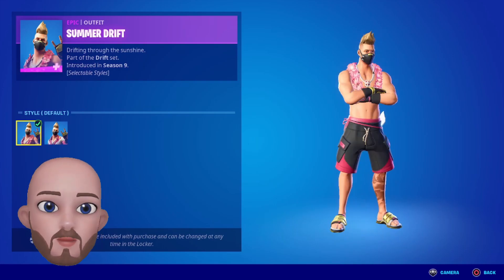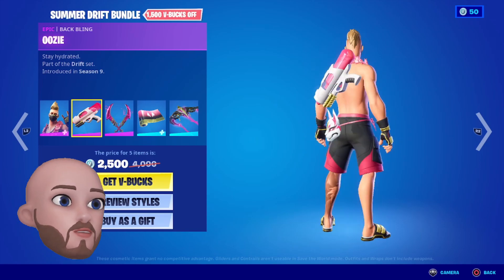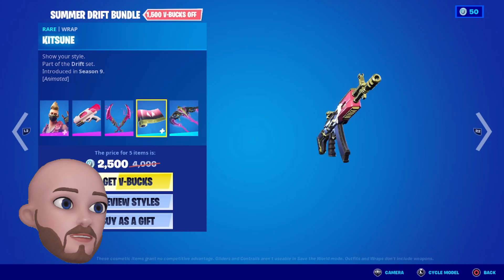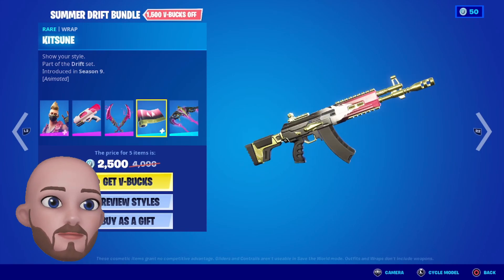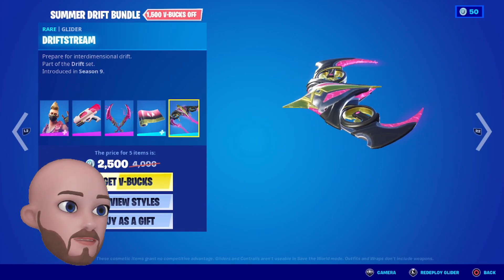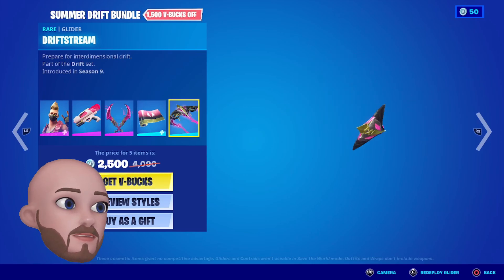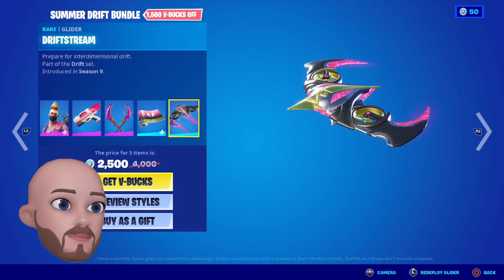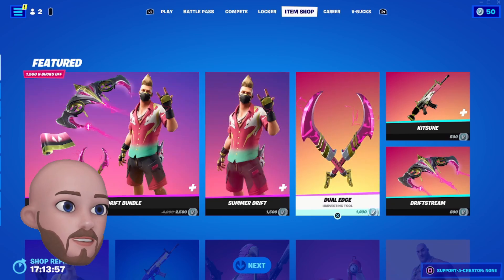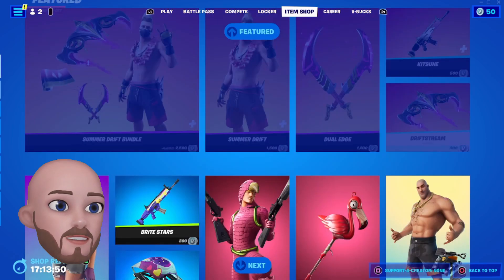Summer vibing! We've also got the Uzi back bling, the water pistol, and the Jewel Edge — highly animated. And the Drift Stream glider, which is very close to Ronin's glider, different colors but it's close. Separately: Summer Drift 1500, Jewel Edge 1200, the Kitsune wrap is 500, and the Drift Stream glider is 800.